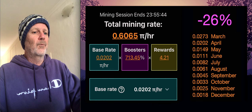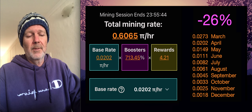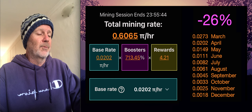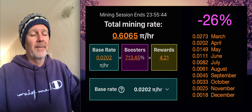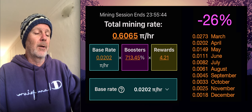We found out that the new base rate is 0.0202 pi per hour. This is a 26% reduction in rate. We're going to have variable rates for each month coming up, but just based on those calculations you can see how quickly it goes down.